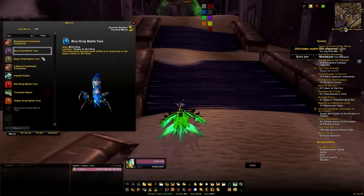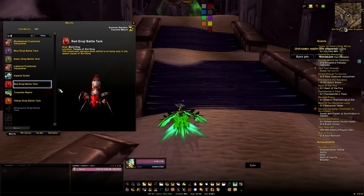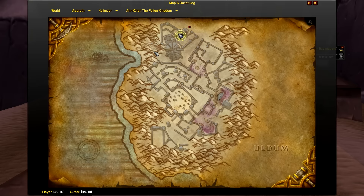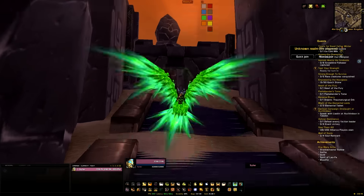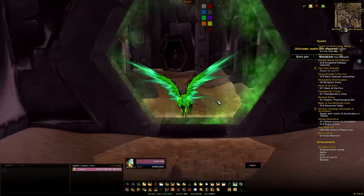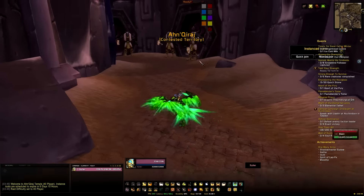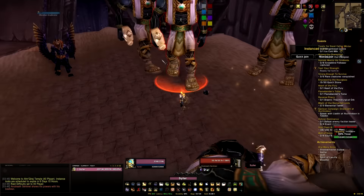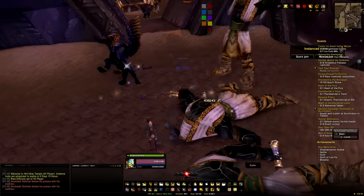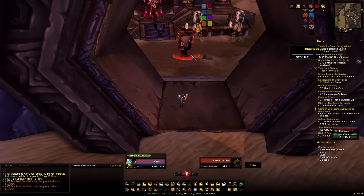The same applies to the AQ Battle Tanks. These all come from AQ and there are four you can get total. Three of them have a very, very high drop chance and the red one has quite a low drop chance. You can basically farm these and get them very quickly — that's another four mounts for your collection. These mounts can only be used inside AQ, but if you get the blue, yellow, green, or red Battle Tank it still counts. Head to Silithus and AQ, and literally just kill the trash and loot them — from the first pack we already got a blue one, so the drop chance is fairly high.